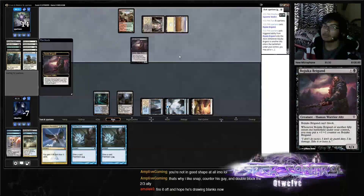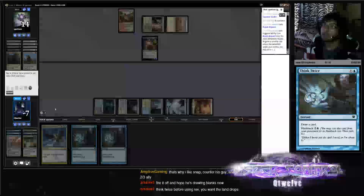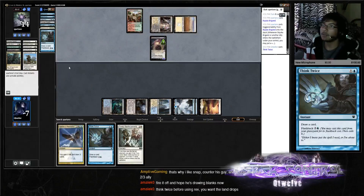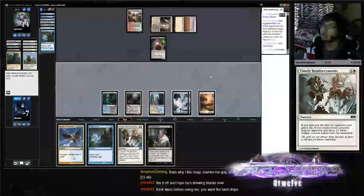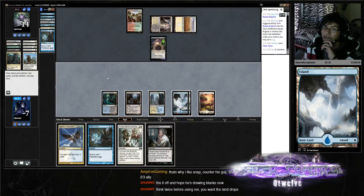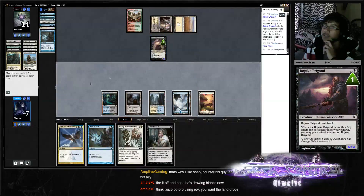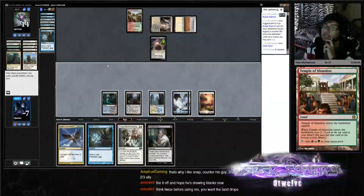One of those guys yeah. He has zero cards in hand so there's nothing to worry about — another Timely which I'm okay with. Sphinx for three. Should we Think Twice? Take the two here — probably even three, probably five if he gets a haste guy — we're at two still.